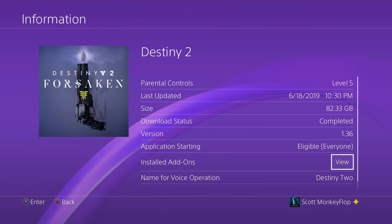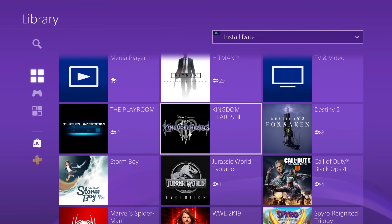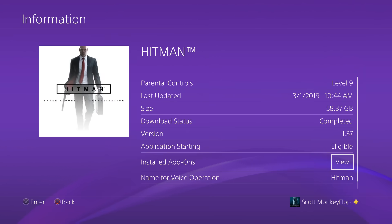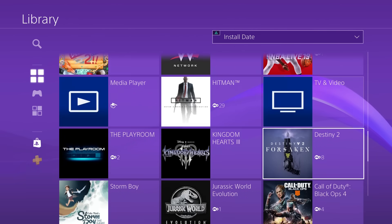Another thing a lot of people come across when using an external hard drive alongside system storage is making sure you have enough room for game updates. The first thing you want to do is check where the game is actually located. You can go into the game information and see if the game is saved on system storage or the external hard drive. If your PlayStation 4 stops updating a game and says you don't have enough memory, but your external hard drive has space, it might be because the game is actually saved to system storage. What matters is where the game is saved and located.